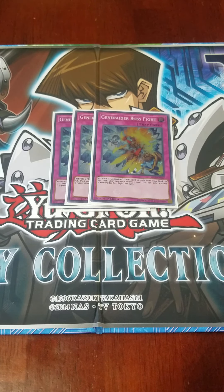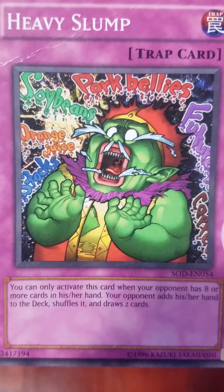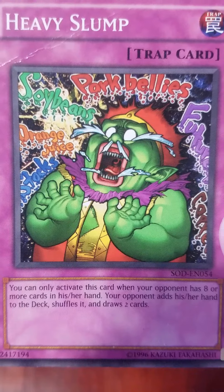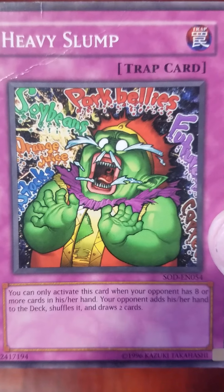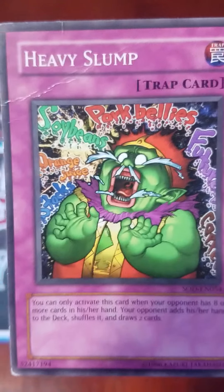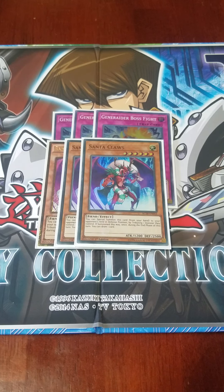This next card is a proxy for one of two cards I haven't decided between yet, but at the moment I'm playing three copies of Heavy Slump. If your opponent has eight or more cards in their hand, they add their hand to the deck, shuffle, and draw five. The reason I use this is because Generator gives your opponent so much hand advantage that sometimes they don't know what to do. The main reason I play it is because of Frodi — I'll usually wait until my opponent has five monsters while I have five, activate Frodi's effect, tribute all five Generators, destroy all my opponent's cards, let them draw five, then use Heavy Slump so they only have two cards left. If I don't like it, I'll replace it with Slump Strike or Judgment.